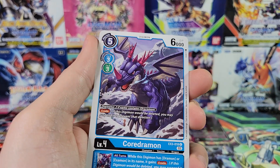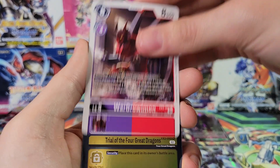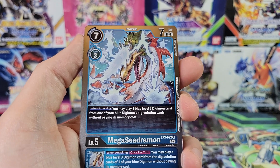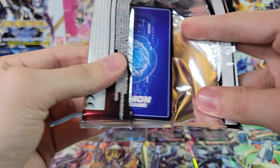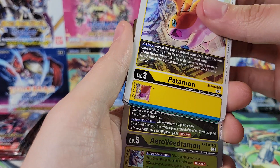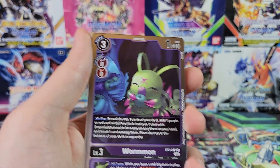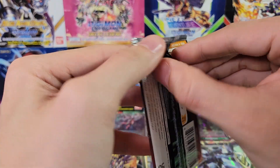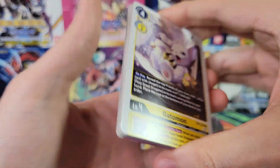We did have a secret rare, so the question is: is the secret rare in a different pool than the alt arts? Because we got two alt arts and a secret rare — are we still going to get three alt arts? So the box would actually have three alt arts AND a secret rare. That would be amazing. Arrow V Dromon and Wormon — four packs left, probably one more hit. Does the secret rare take the place of an alt art, or are we going to get another alt art?